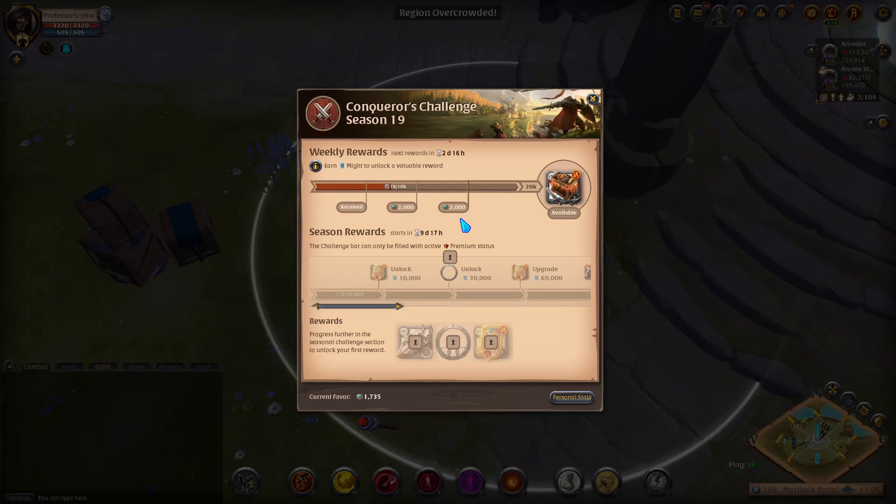If I open up the Conqueror's Challenge, we are currently in Season 19. Typically a season lasts for 90 days and they are connected to guild activities and different types of open world activities that you can do to progress this.